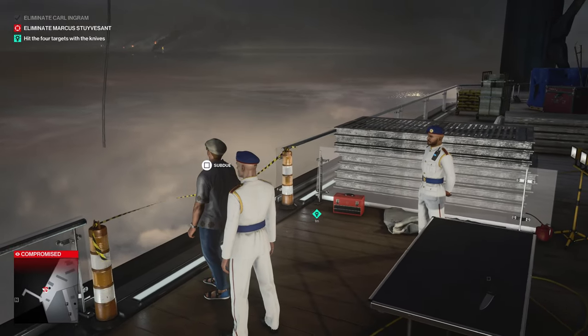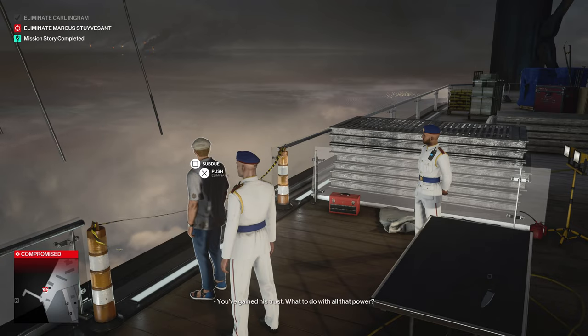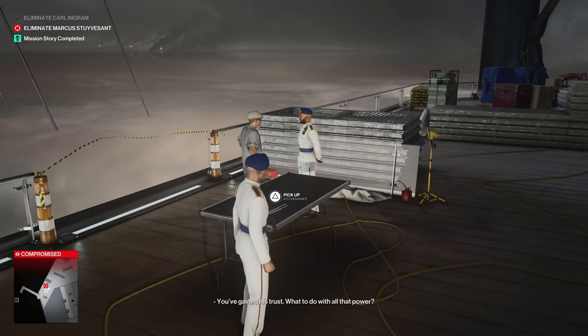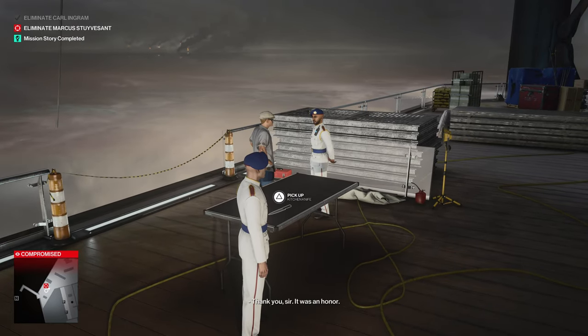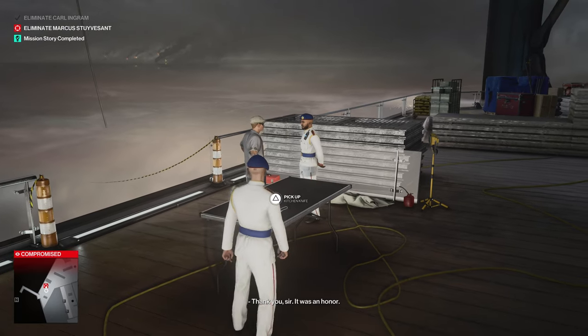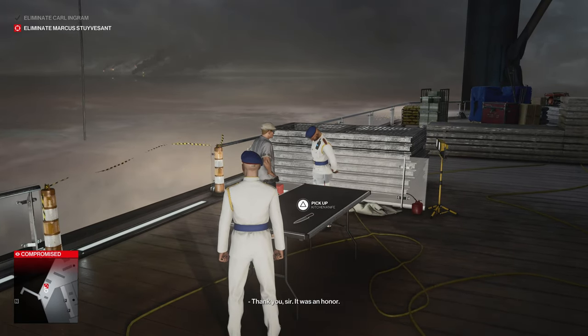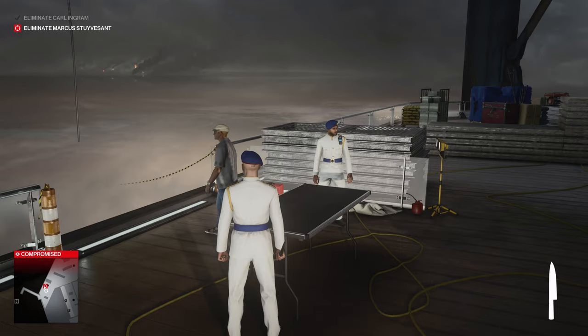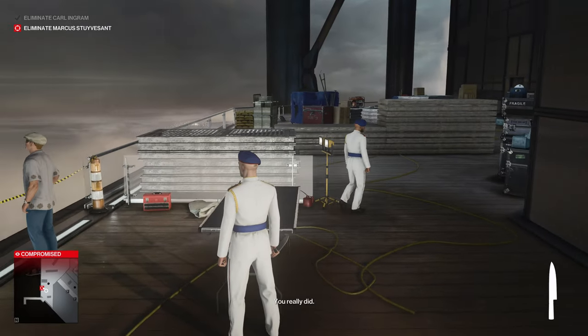All you need to do is push him to his death from this point. You've got to wait until it says you can push him. However, I'm going to wait a little bit longer because he will send his friend away, leaving a very clear opportunity to push him off the edge without anyone noticing. The nice thing is the exit to this mission is going to be about 30 feet away. Do this one second — do the other one first.